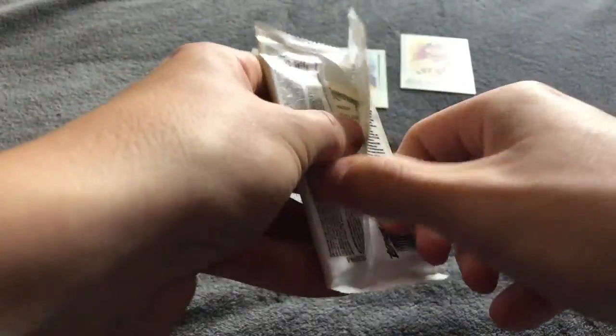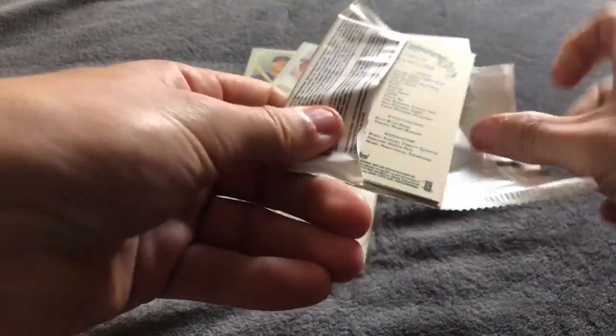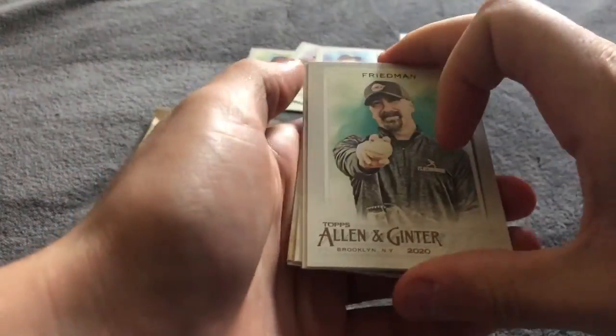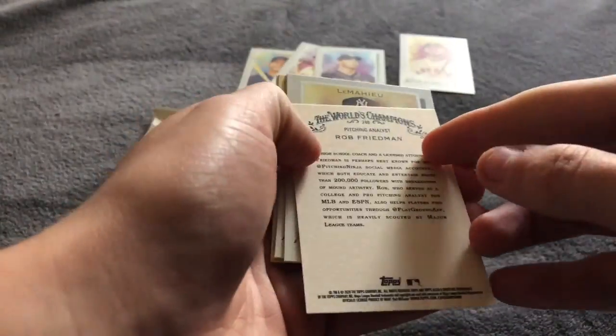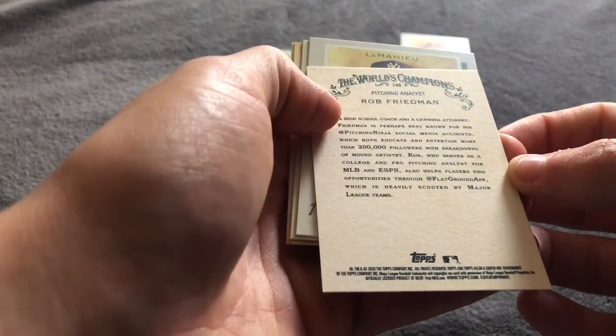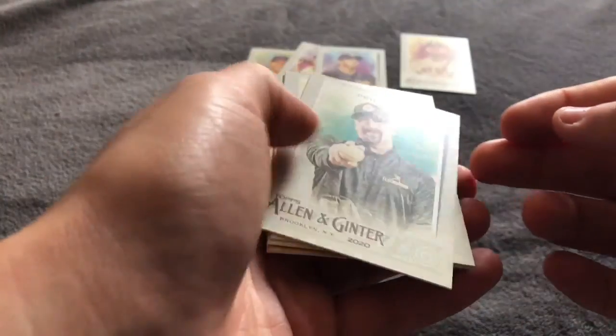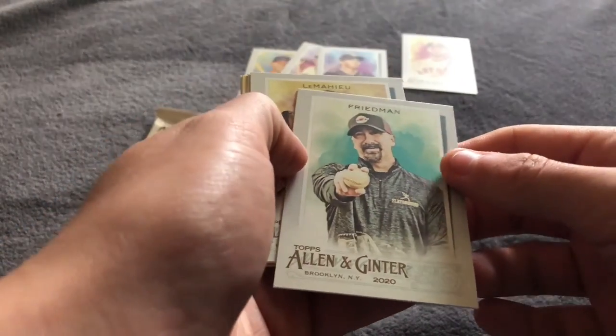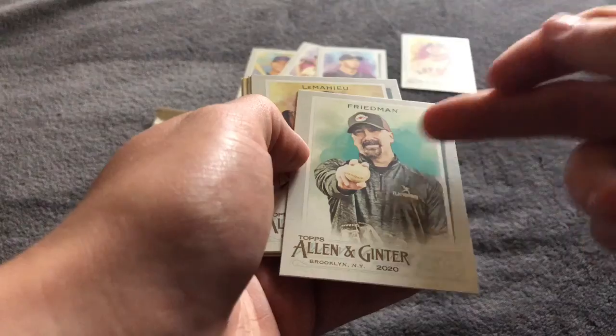So far, if you haven't seen this open — what do you guys think? It's definitely different. The card stock is really nice; it's one of the thicker card stocks. Here's Rob Freeman — that's Pitching Ninja. In case anyone's wondering what Pitching Ninja looks like, there he is. He has his own card.